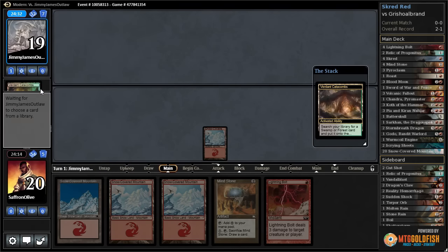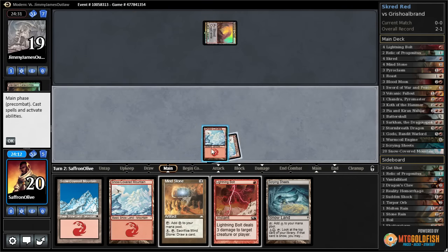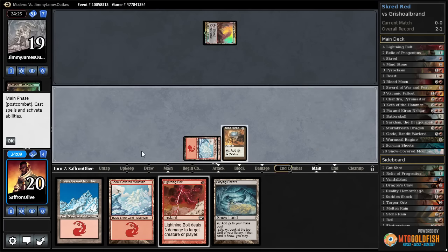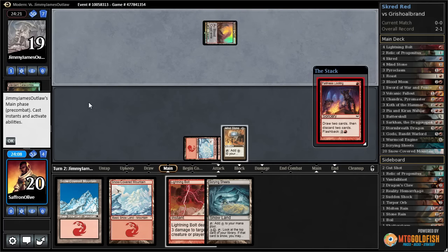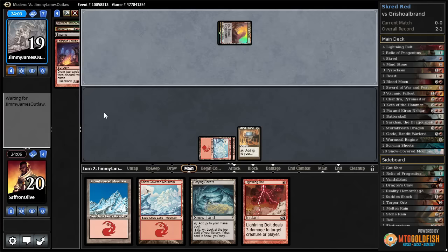Expedition Verdant Catacombs — I wish they looked cooler. If these were non-foil they would be so awesome, especially on MTGO. Being foil in paper is probably fine, but I wish they were non-foil. Someone made this awesome point that foils are so unpopular on MTGO that they should just take all the normal cards, make them foil, so when you open a pack you get like 15 foils, and then once every so many packs in the foil slot you actually get a non-foil — more like the paper world.